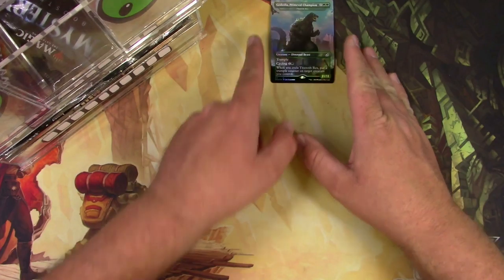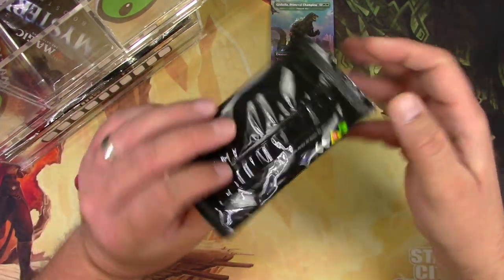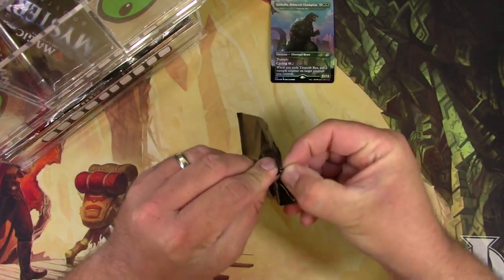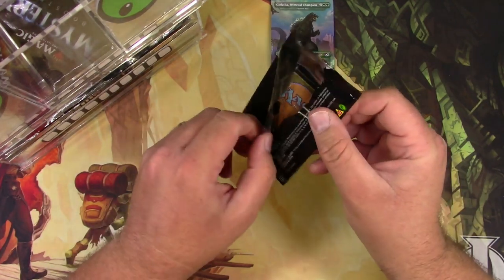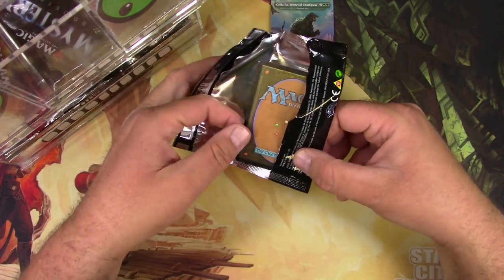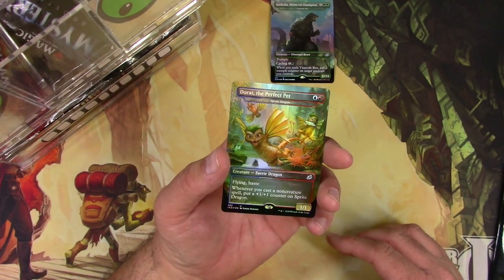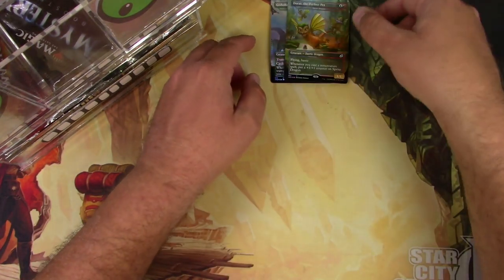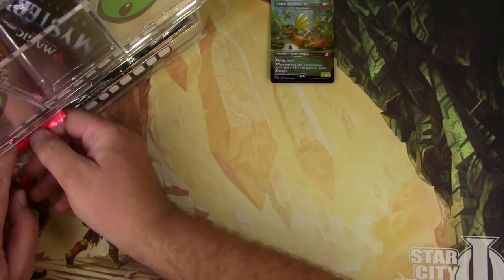Let's see if the other one fared any better. This one feels less bent, and I'm pretty sure this is going to be one of those eggs instead of anything better than that. It is a Dorat the Perfect Pet, fairy dragon. All right, there's my box toppers.